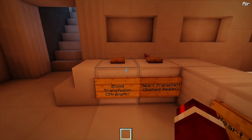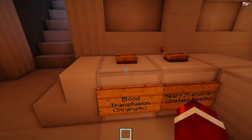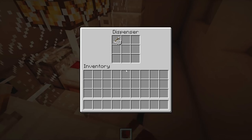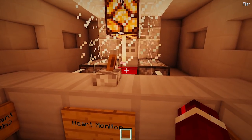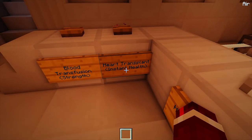We've got a couple of options: a jab, a skin rebuild, heart transplant, and a blood transfusion. Simply what this does is when we press these buttons, it will fire a potion at the player in the bed. We just fired an iron skin potion and they will actually obtain that potion. We've got a blood transfusion as well which does strength.